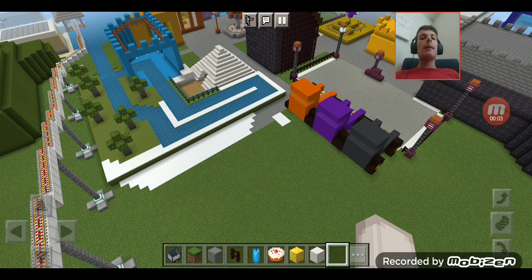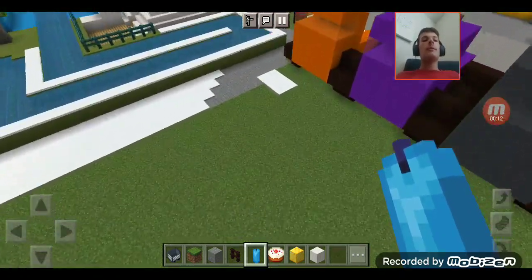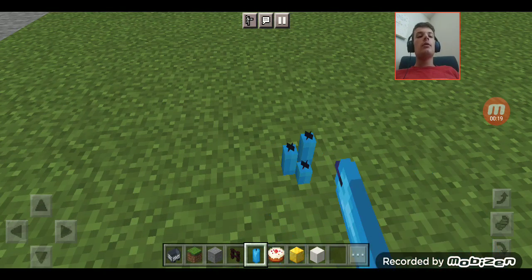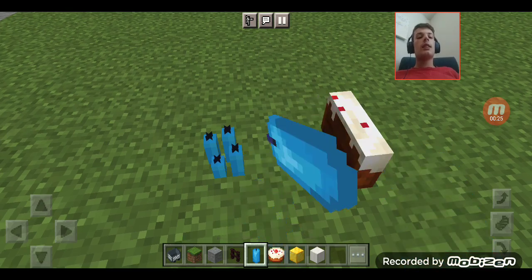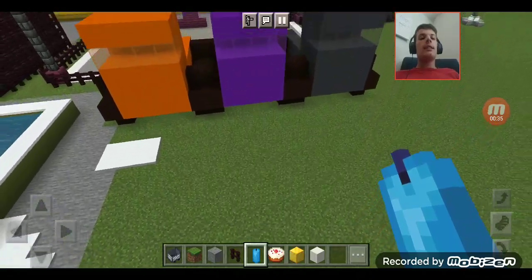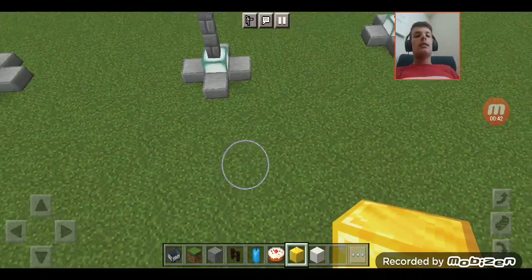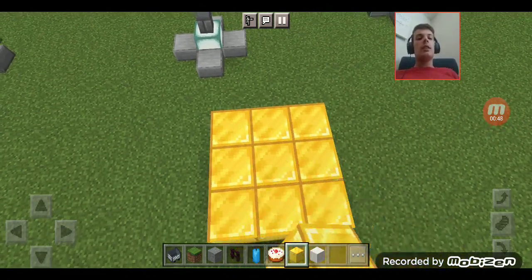Welcome back, you guys! Welcome to episode 252 of Theme Park Build. Today we are going to start work on the menorah coaster, and we're going to start by building the menorah. It will be a big menorah with eight candles, unlike these small candles here. This big menorah is going to be right about over here — this is where the middle of it is going to be.